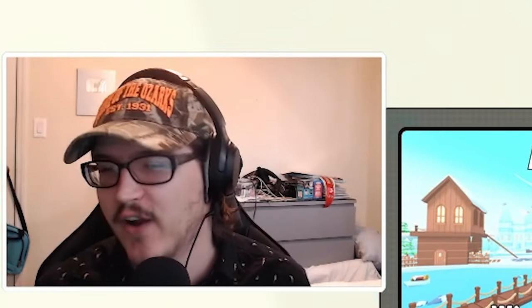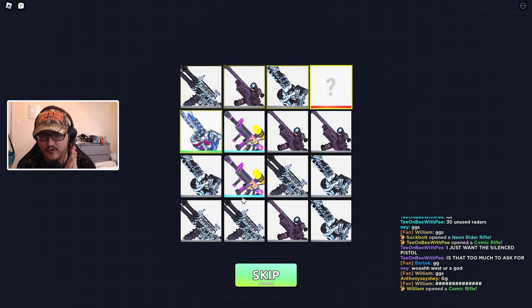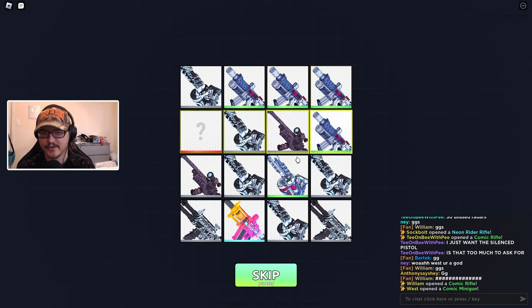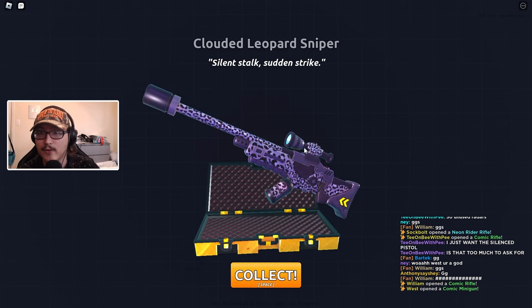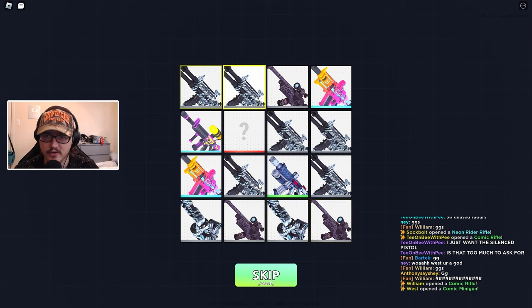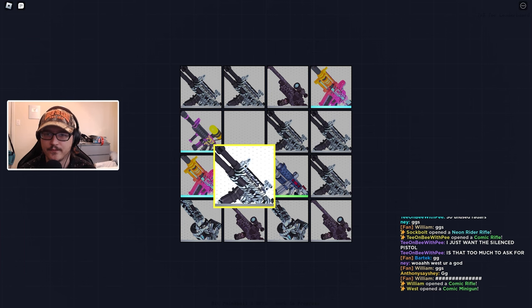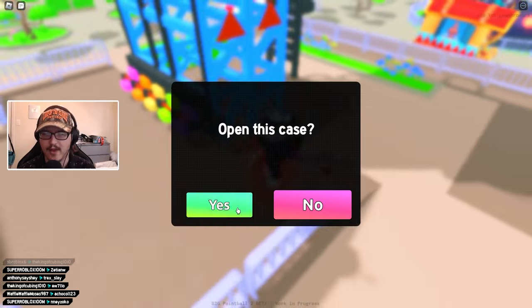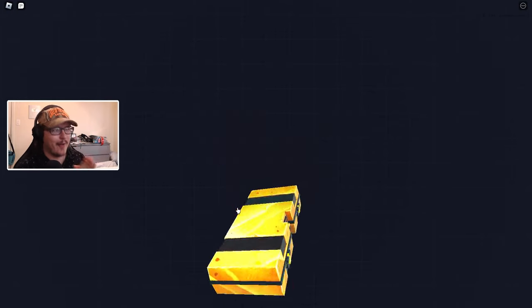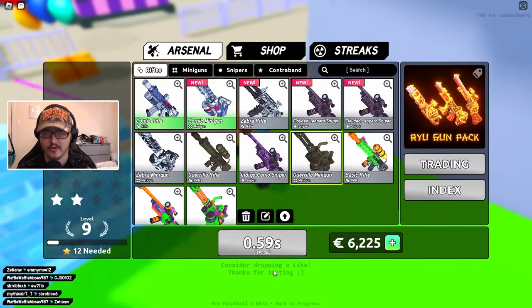Someone said 'well Wes, you're a god' — thank you, I appreciate it! We have four Early Access Cases and we're opening every single one right now. Case one: Comic Minigun — we'll take that! Case two: Clouded Leopard Sniper — it looks cool but it's a common, not the best. Case three: Zebra Rifle — pretty fire gun. Case four — come on, give us the rare contraband — no, it stopped right before! We did get a duplicate though, and it stacks.